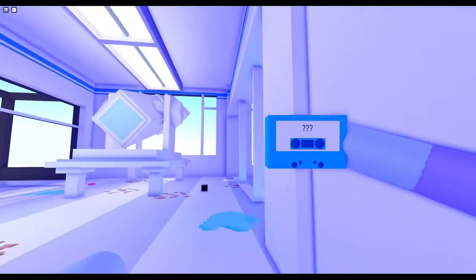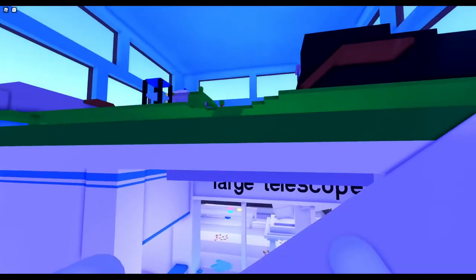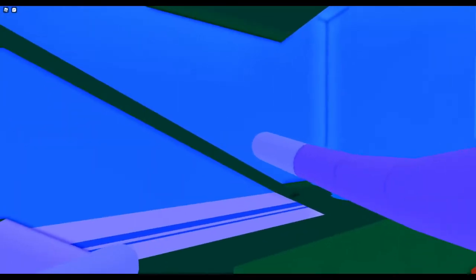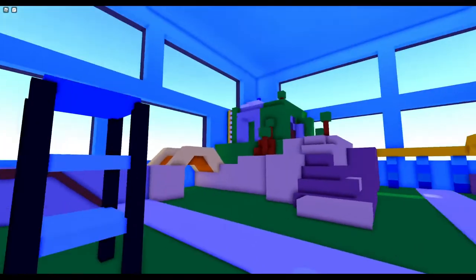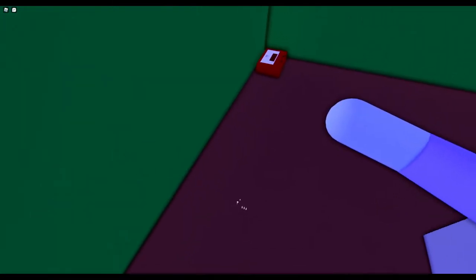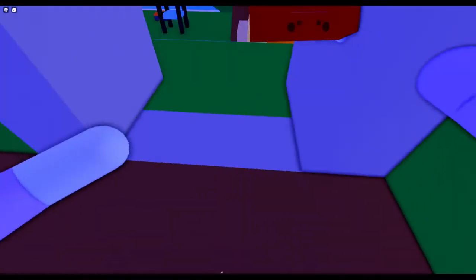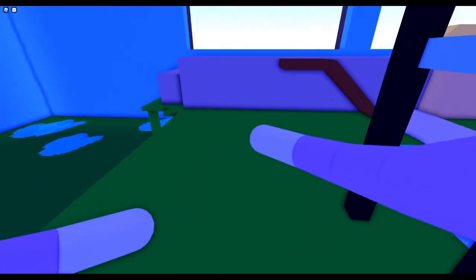If you have the floor with two stairs (the one without one stair), the cassette is in the mountain — it's red and blends in with the floor. Sneaky little cassette tape.